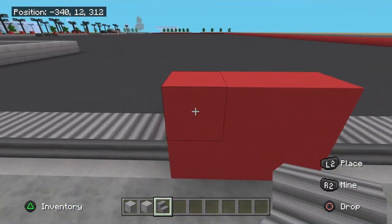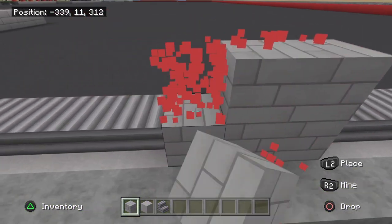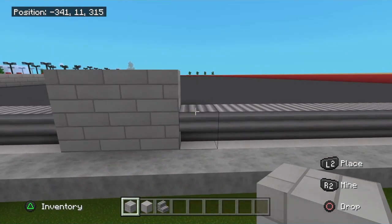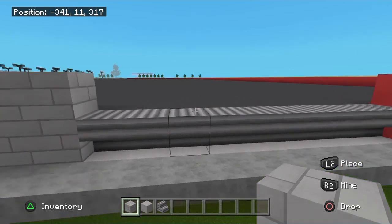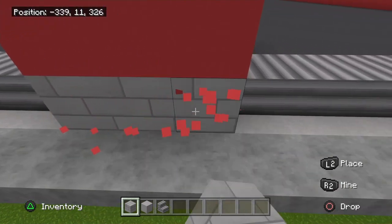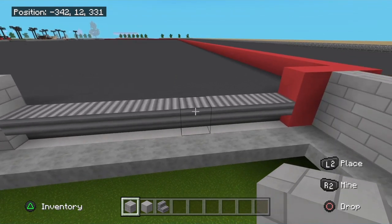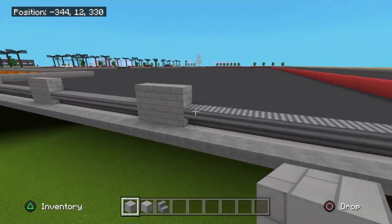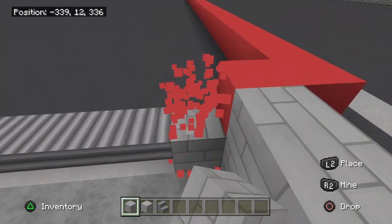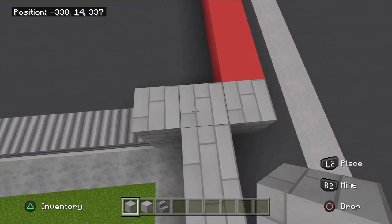Right here we're going to have a 2 by 3 section — 2 tall, 3 wide. Then another docking area: again 9 blocks, then another 3 wide and 2 tall. You've got 3 docking areas total, each with that 9-block run, and they come up like this with 3 across this side.